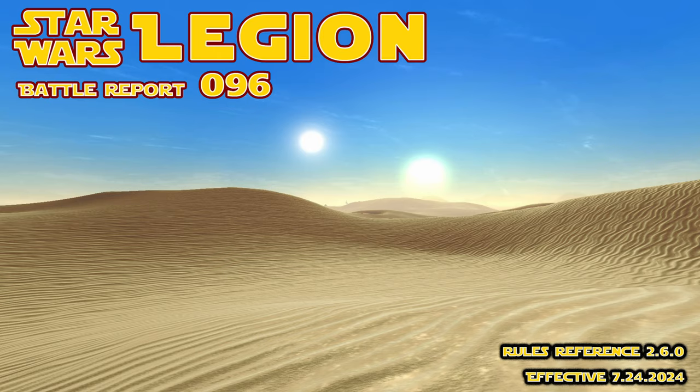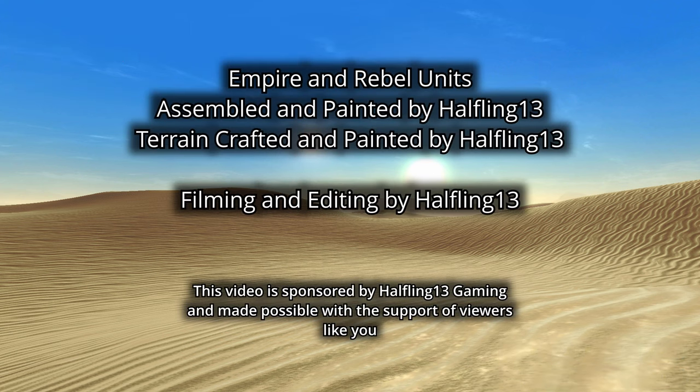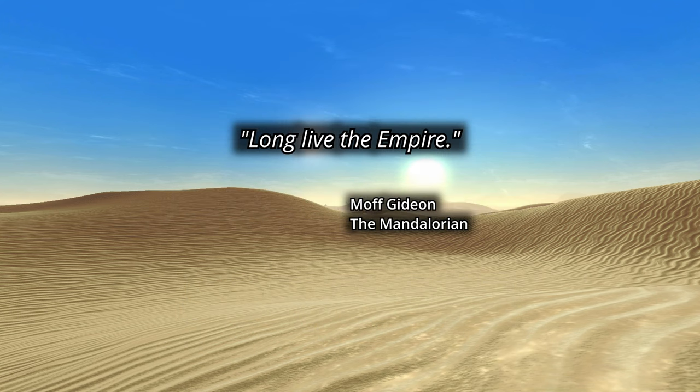As always, if you spot any errors, leave us a comment to help us and other players learn. The battle is set on the desert world of Kairos, with the Rebellion making an assault against the Imperial bunkers and bases. Grey objects and rocks provide heavy cover, with a few scattered pieces of light cover.